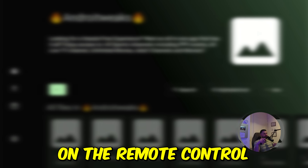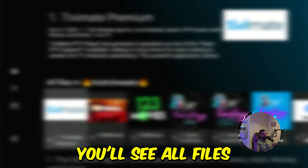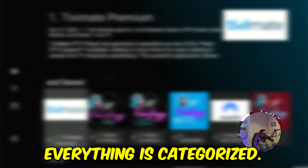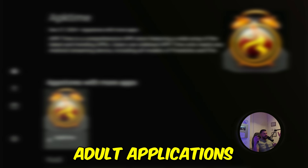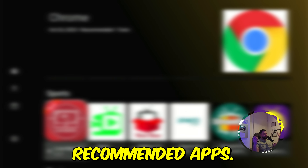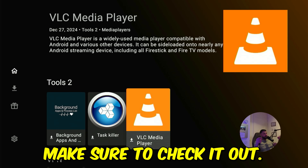Click confirm on your remote control and you'll be taken to all files. Scroll down once to see all files mixed together, or go down one more time to see everything categorized: number one applications, adult applications, app stores, a category for Kodi, live content, media players, on-demand content, recommended apps, sports apps, tools, tools two, and lastly VPN. There are more surprises to discover — make sure to check it out.